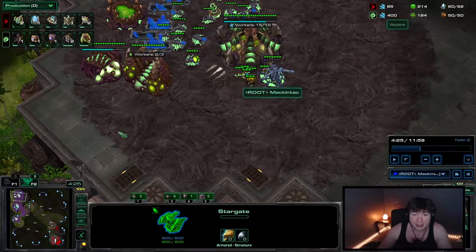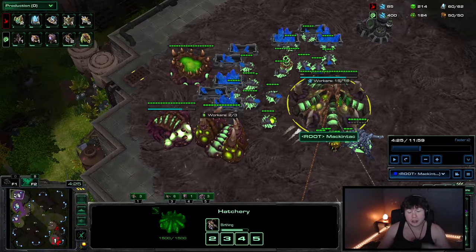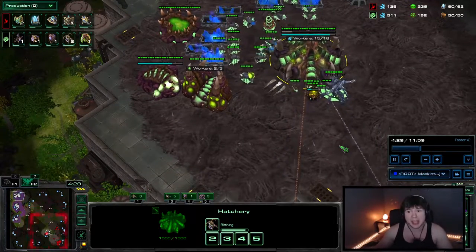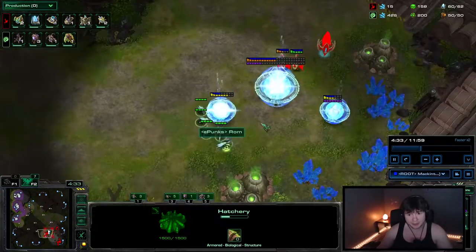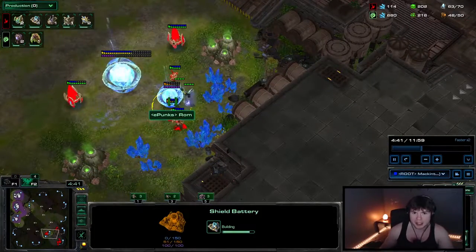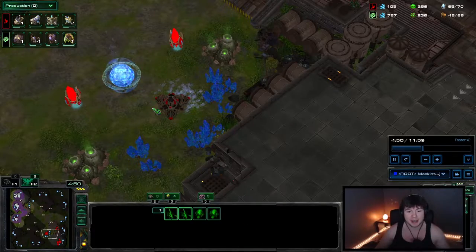If you use your first 100 gas after you get melee and Zergling Speed to make a lair, you can defend Dark Templar openers with an Overseer quite easily. It's only dealing with the Archons after that where it gets very difficult. So you just put on aggression before you get your plus one done. Try and kill any shield batteries, maybe pick off a unit here and there.